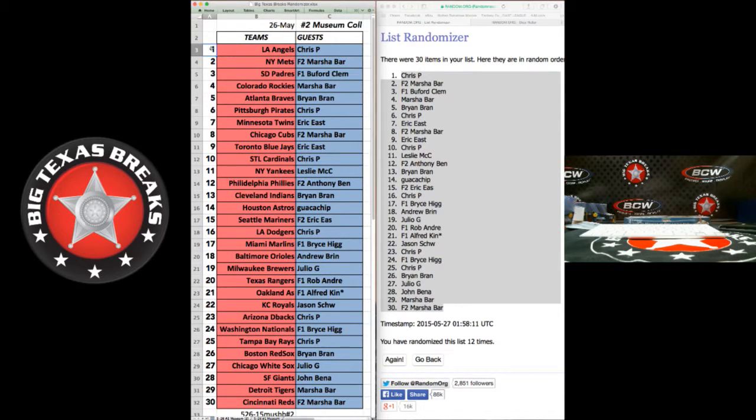Mariners — Eric E. Dodgers — Chris P. Bryce — Marlins. Andrew — Orioles. Julio — Brewers. Rangers — Robert A. Alfred — A's. Royals — Jason SCH. Chris P — D-backs. Nationals — Bryce. Chris P — Rays. Brian B R — Red Sox. Julio — White Sox. John B. Welcome — Giants. Marsha — Tigers. Marsha — Reds. There we go.